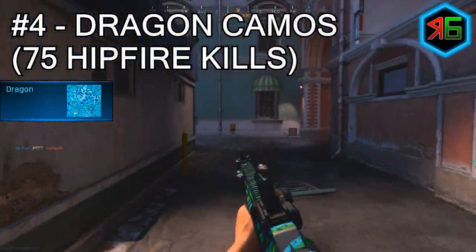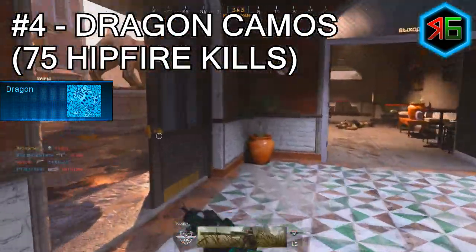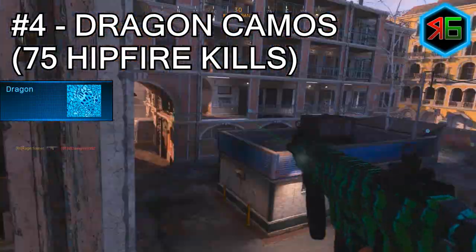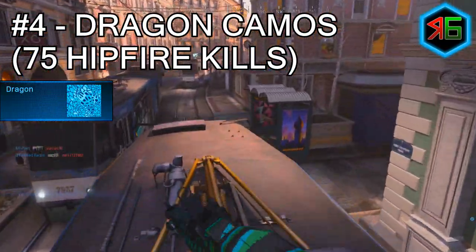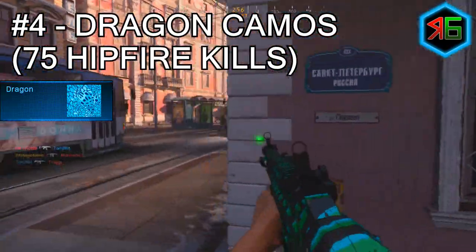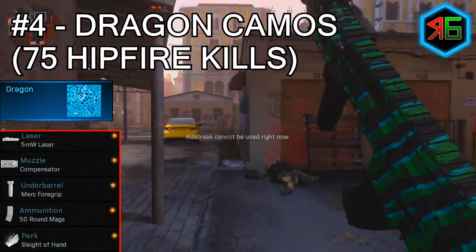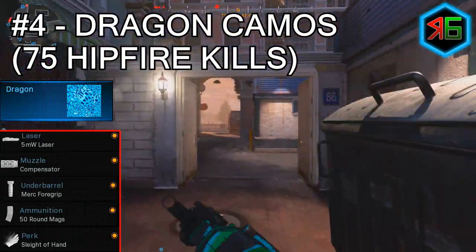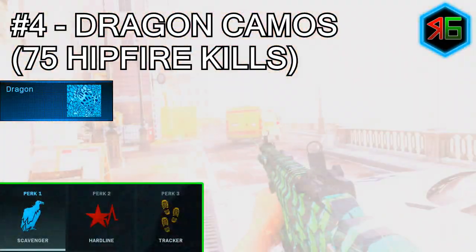For the dragon camos, you need 75 hipfire kills. Play Hardcore TDM, Hardcore Domination, or Free-for-All on close-quarter combat maps. Keep your laser pointed forward at all times and walk — don't run — as running kicks your laser and weapon around, making hipfire harder. At longer ranges, burst fire by tapping the trigger or changing the fire mode. Attachments: 5 milliwatt laser, Merc Foregrip, 50-round mag, Compensator, and Sleight of Hand. Use Scavenger, Hardline, and Tracker for perks.